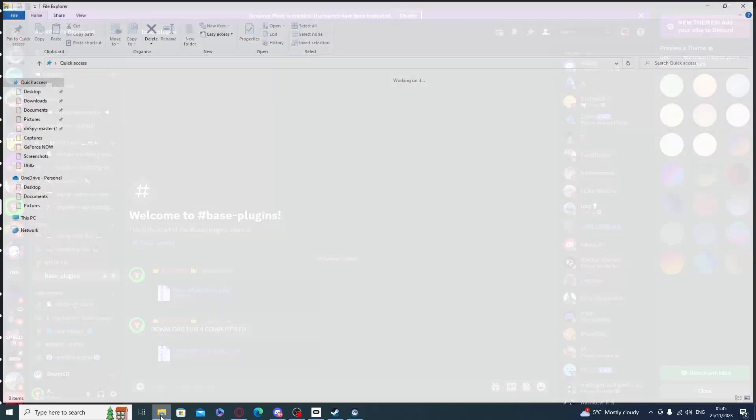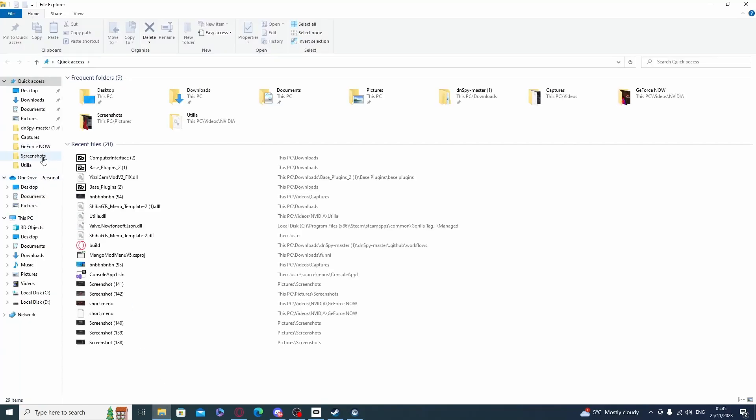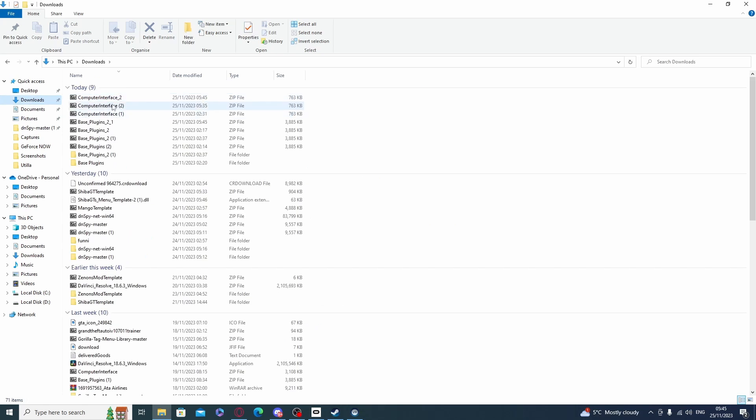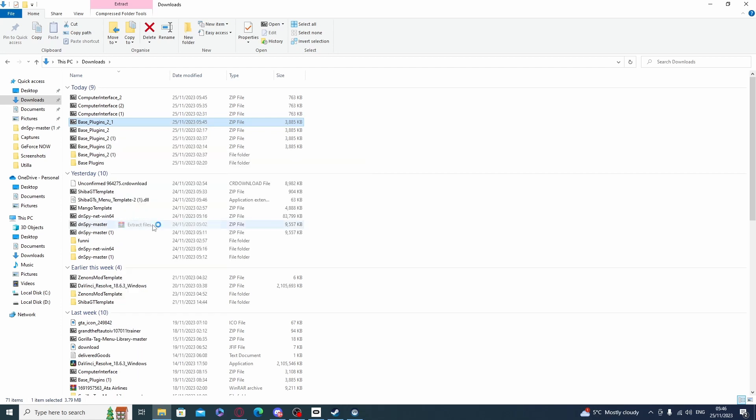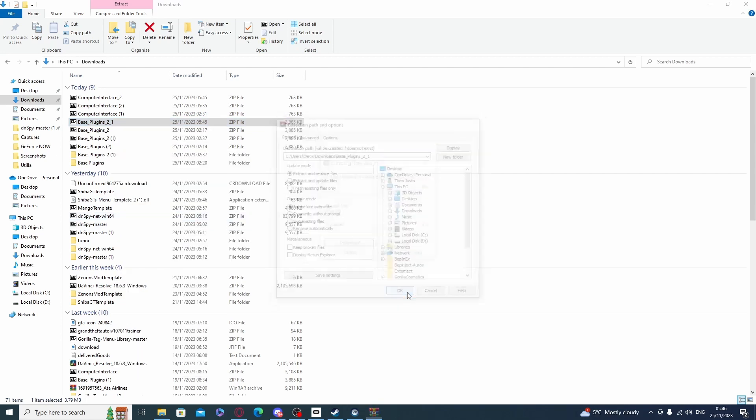Now you want to open your file explorer and go to Downloads. What you want to do is highlight the base plugin, right-click, and extract files.